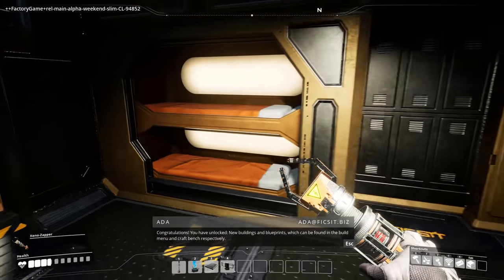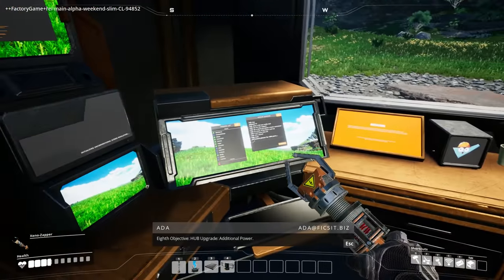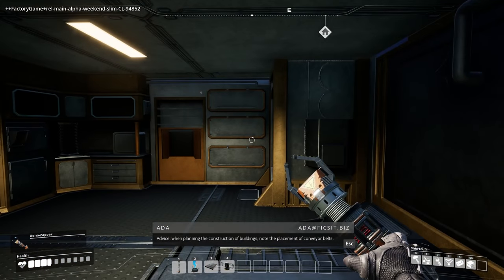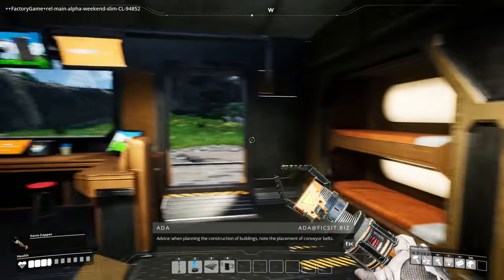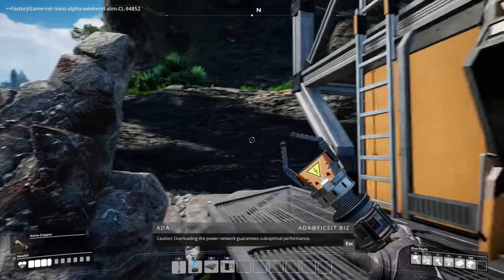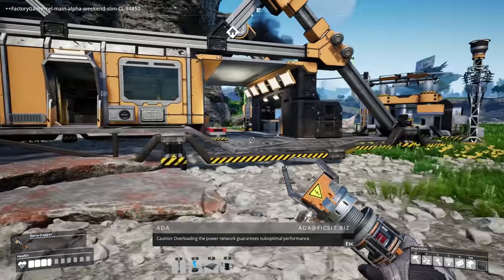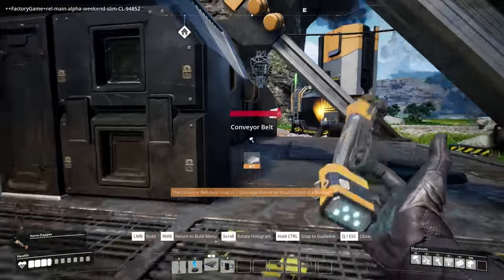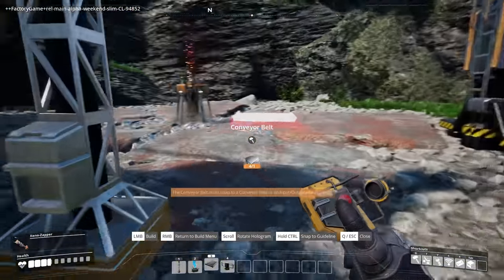Oh, oh, beautiful! Oh my god, I got a bed and stuff! Hub upgrade, additional power. Advice when planning the construction of buildings — note the placement of conveyor belts. I'm living here! Overloading the power network guarantees suboptimal performance. Okay, I don't care. You know what this means now — conveyor belt!